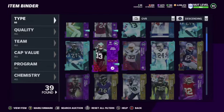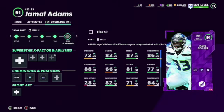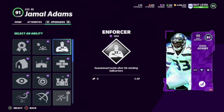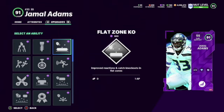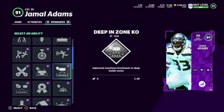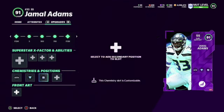Alright, there he is — Jamal. We already had him on the team. 900, 700 — wow, training is expensive. Let's see what he gets in the first slot — not much. Second slot he gets Enforcer — 3 AP. They gotta bring that down. He gets Run Stopper — wow, that's a really nice card. He gets only two points for that one, I like that.